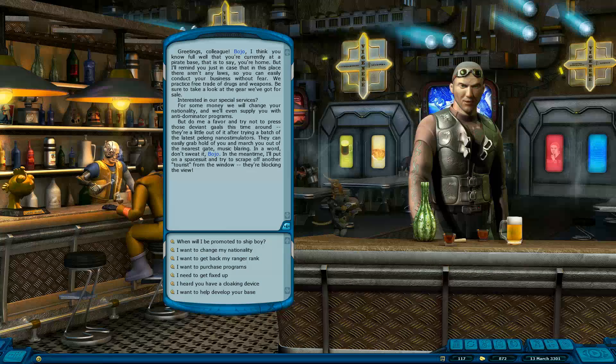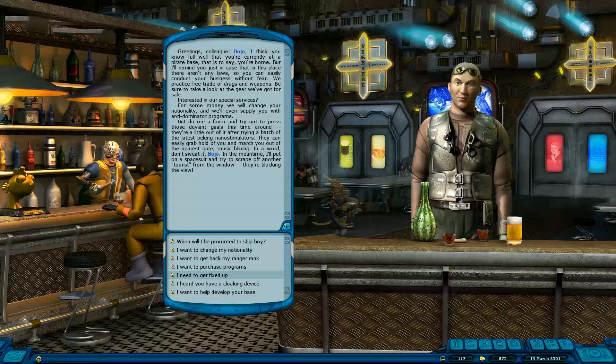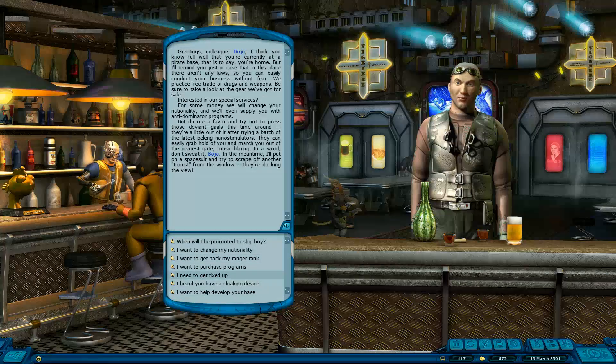Anyways, we're here at one of the pirate bases, and this is how most of your dialogue is done in the game. I said for the most part this is a space-based RPG. One quarter of the game is in space - yes, one quarter of the game. Mind you, it's where you spend most of your time, flying around and killing people and killing Dominators and stuff.